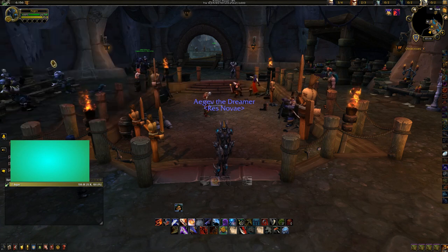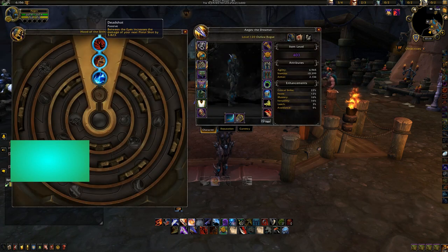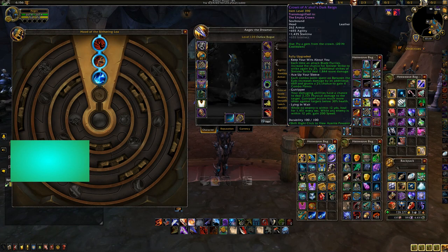Trinkets: the one from Freehold and the one from Siege of Boralus. Azerite traits: Deadshot, Between the Eyes, and Keep Your Wits About You for AoE. I'll also make some bullet points so you can see them in the description.